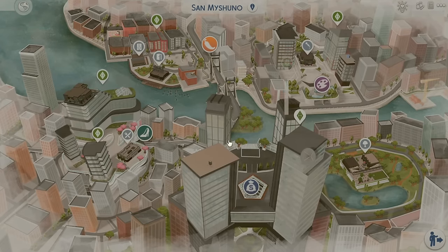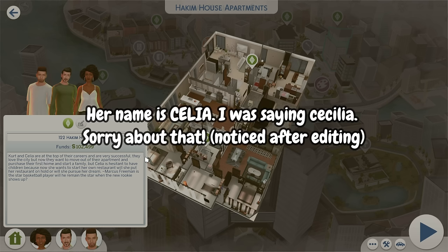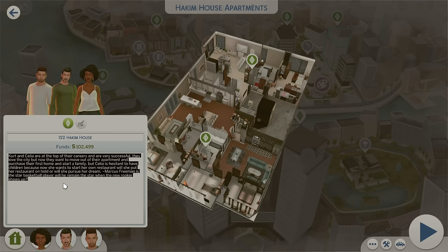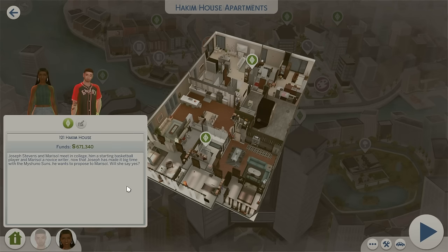The economy right now is rough, let's be honest. This is the family that has two businesses. Kurt and Cecilia are at the top of their careers and are very successful. They love the city, but now they want to move out of their apartment and purchase their first home and start a family. But Cecilia is hesitant to have children because now she wants to start her own restaurant — will she put her restaurant on hold or pursue her dream? Marcus Freeman is the star basketball player — will he remain the star when the new rookie shows up? Here's Kurt and here's Marcus the basketball player, and then we have Cecilia. I'm loving all these basketball players in this save file.